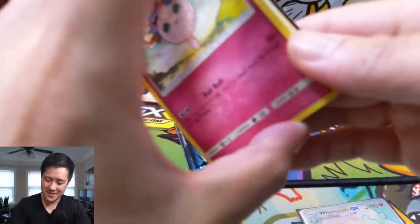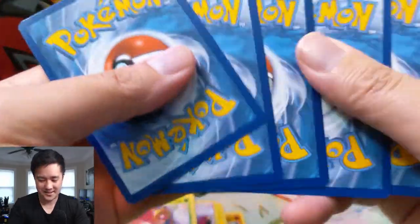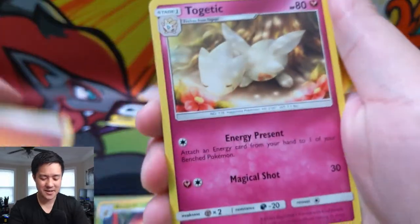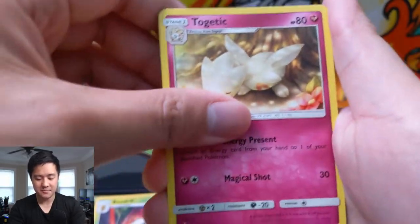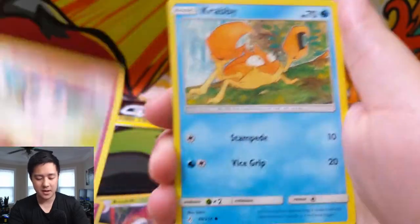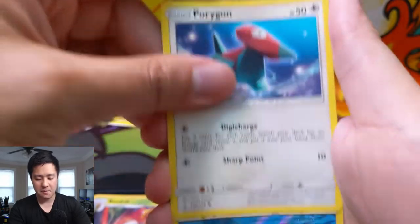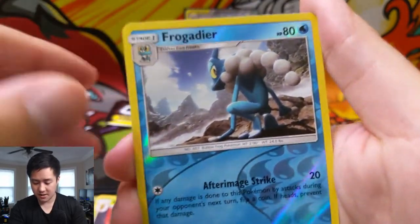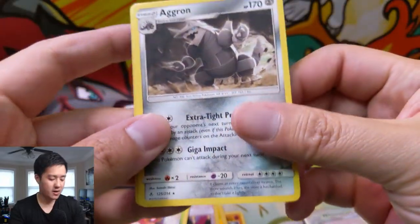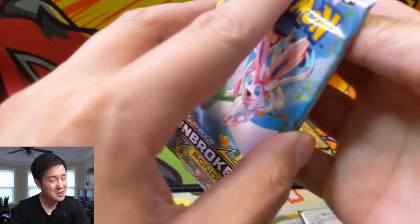Oh man, we don't need anything else right? Okay — Fighting Energy, Togetic, Fairy Charm, Crocorock, Jigglypuff, Krabby, Riolu, Esper, a Porygon, Frogadier — he looks kind of suspicious. And then an Agron regular rare. Just a regular rare, but we're not complaining.